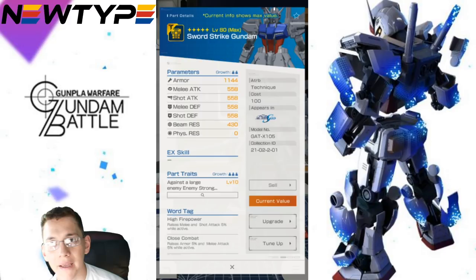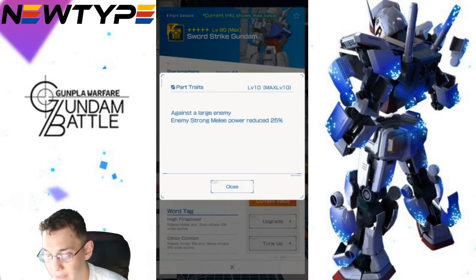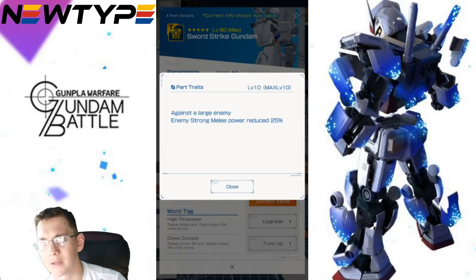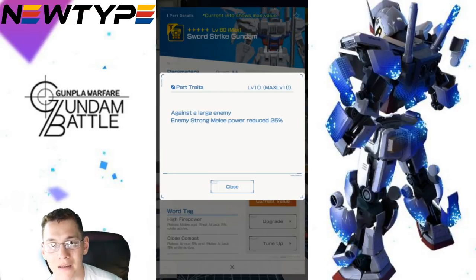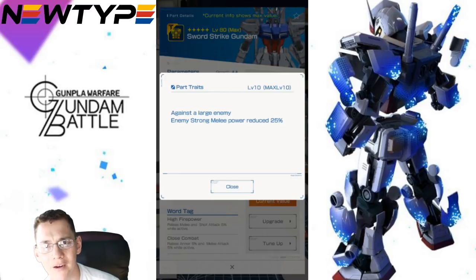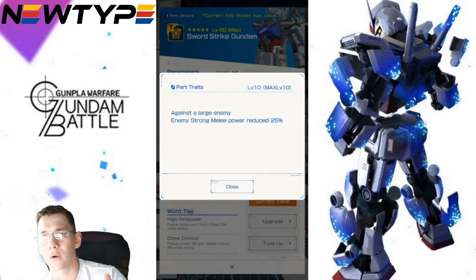Next we're going to have the body, which isn't really horrible — it's actually pretty decent across the board. But you're going to have against a large enemy: enemy strong melee power reduced 25%. This is definitely looking like a defensive type part, which I'm actually pretty all for. But what confuses me is "against a large enemy" — does that mean 1-in-100 suits? 1-in-60 suits? Raid mobile armors like the Big Zam? I think we really need some clarification on what a large enemy is. It might be 1-in-100 suits, or maybe anything bigger than 1-in-144 scale.